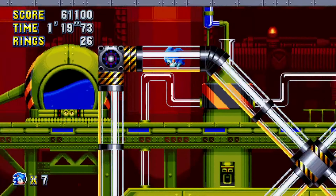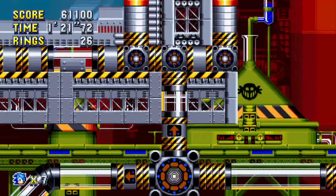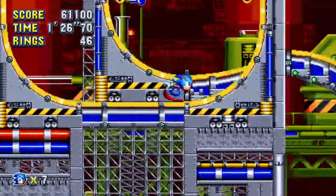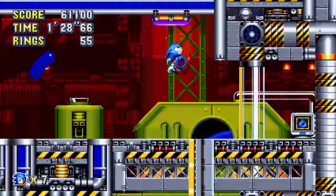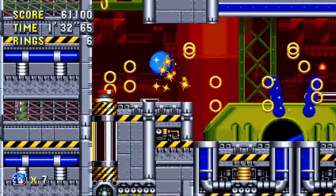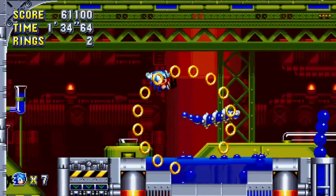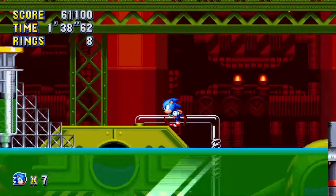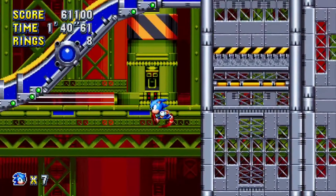While Sega expected to have sold 50,000 units by the end of 1983, they ended up selling 160,000 consoles. The SG1000 Mark II came out a year after the first console. It was redesigned and had a port for an optional keyboard. There was also an optional add-on called Cardcatcher that allowed users to play Sega card games in cartridge form.